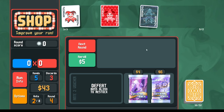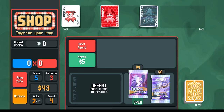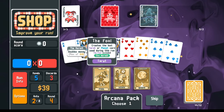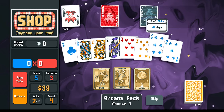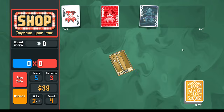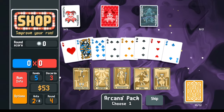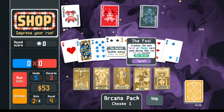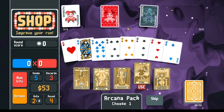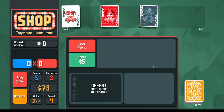Looking at arcana packs — picking up the small one first. Hermit for 20 dollars, or use Death to make an extra even card — an extra six probably won't make a big difference, so I'll just take the money. With the jumbo arcana pack, I have the opportunity to remove cards from the deck or take 20 dollars. I'm good on scoring, so it's fine to take the money.